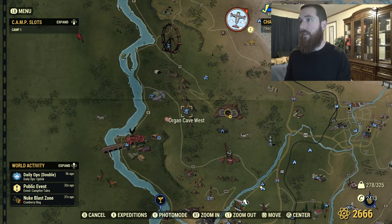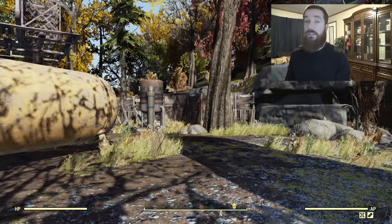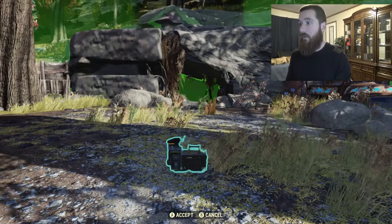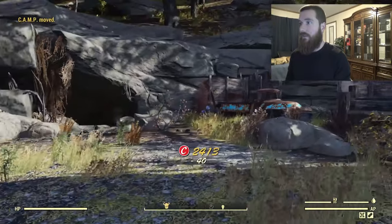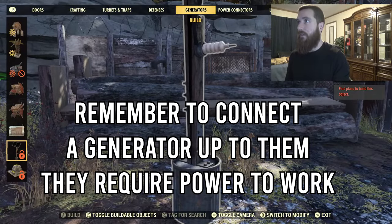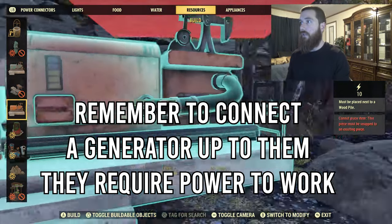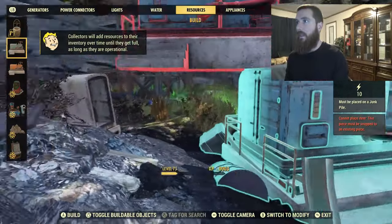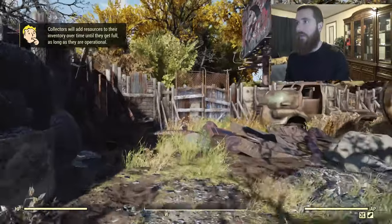Let me go ahead and give you guys a tour of this place. For those of you wondering whether you can still place your camp here since they added this new location to the area — yes, as you can see you are able to still place it. The wood extractor goes right here; just go to your resources and put your wood extractor there and your junk extractor right over here. Here's what the place looks like — it's like a junkyard scrap area.